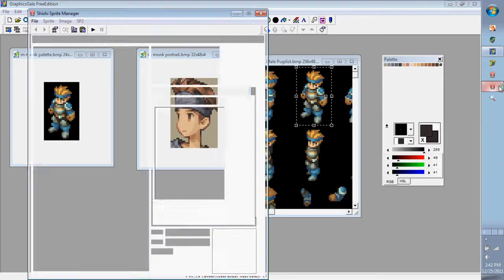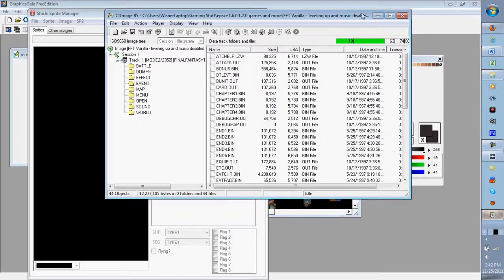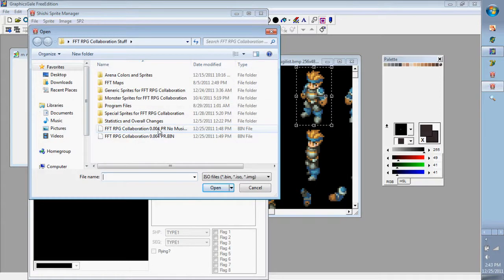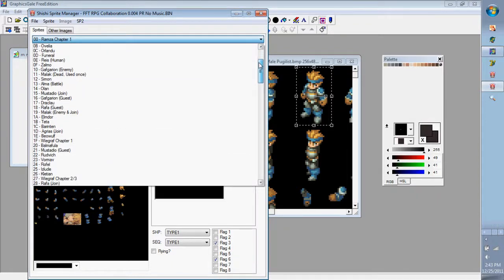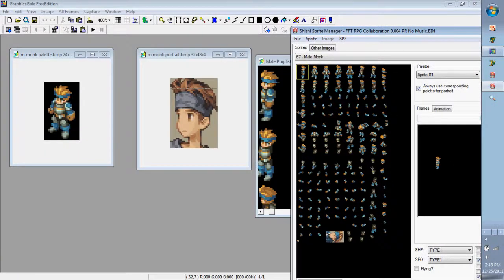The portrait is a little different. You need to open Shishi Sprite Manager — I already have mine loaded. The only time you'd need to close CDMage is if you're running the exact same ISO in both programs — you can only have one program using one ISO at a time. I'll be using a different ISO.